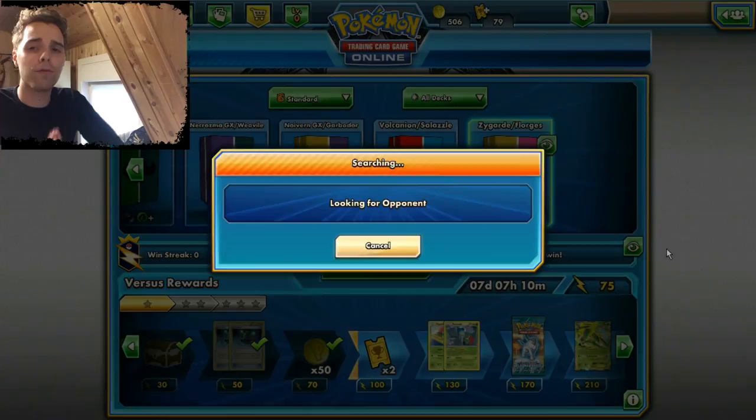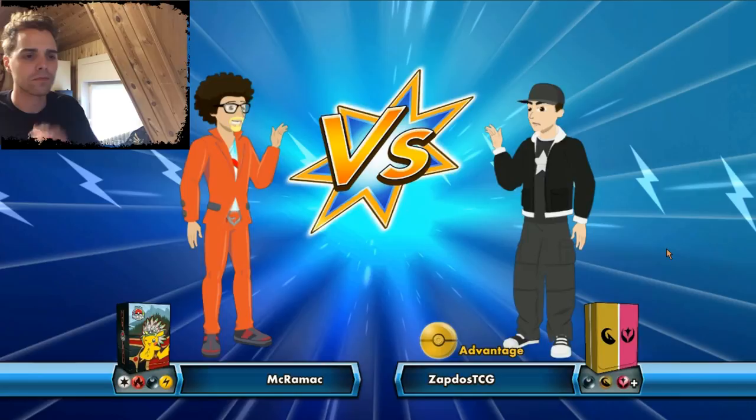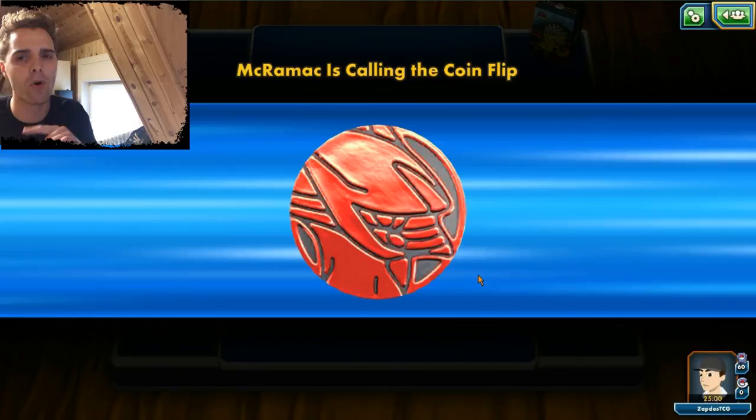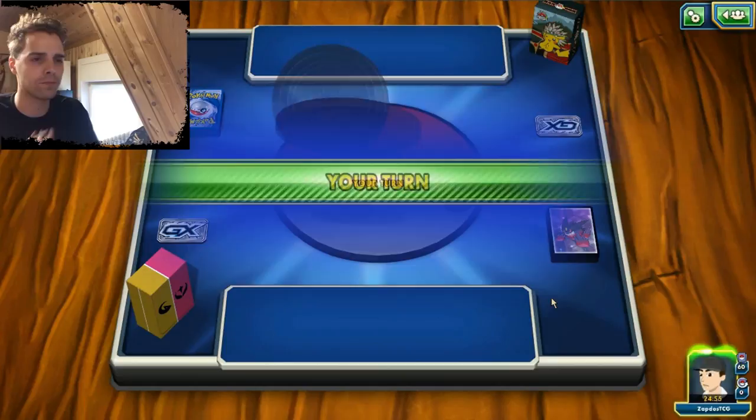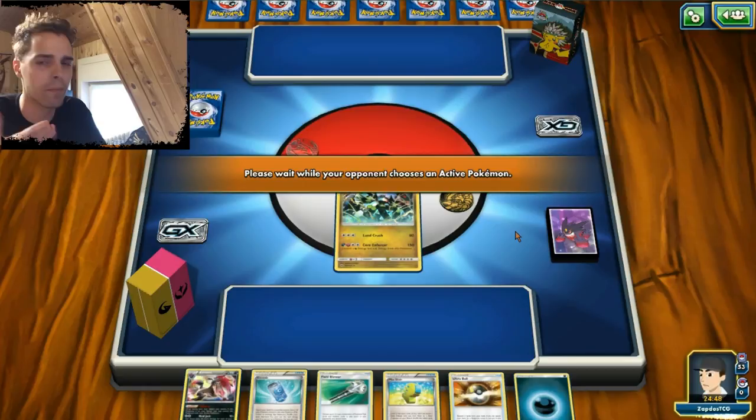Let's just check out what opponent awaits us on the other side, because Zygarde Floorguts is one of those decks that only gives up one prize attackers unless they're knocking out Tapu Leles. We're facing a Carlos — Fire, Darkness, Lightning deck. So that is interesting. I don't really know what the opponent will be playing. Hopefully he's not having a super competitive deck. We are gonna go first because we are a setup deck who cannot attack on the first turn anyhow.